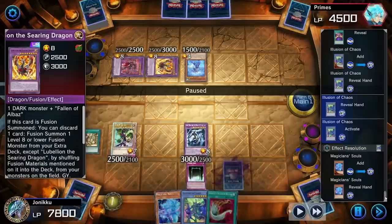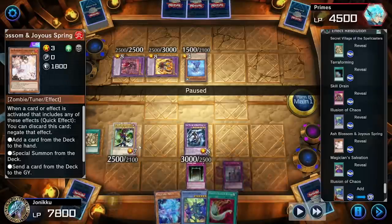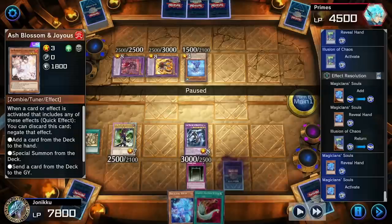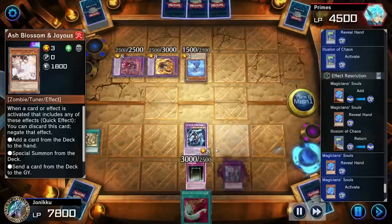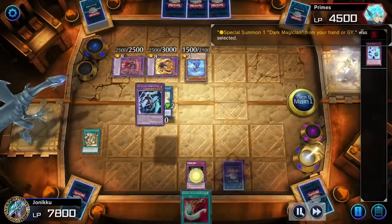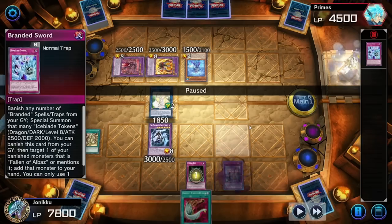You know what I could have done? I should have got Ash Blossom — summoned Ash, gone into Aurum. I know what happened: I thought I could summon Access Code Talker easily, but I realized I couldn't because my opponent had no dark monster in the graveyard. And also there weren't enough spell cards — I assumed there were a lot of spell cards, but no. That was a misplay.